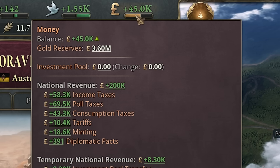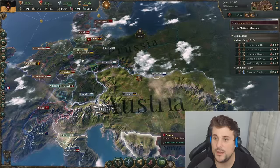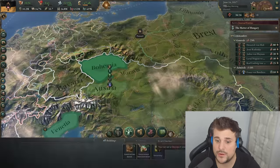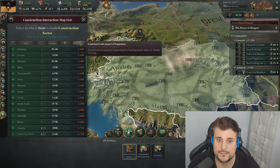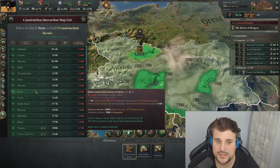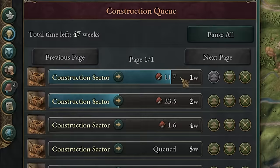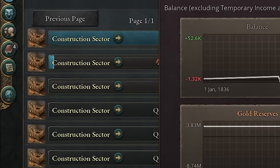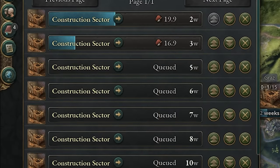Look at that income — plus 45,000 money! Next up, we need to expand our construction industry. Perpetual growth. We'll build ten more construction centers — it's roughly about 5,000 per construction sector, so if you're making a lot of profit, just take advantage of it. Now we have 47 construction points.